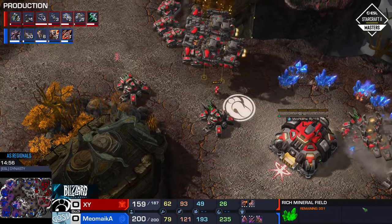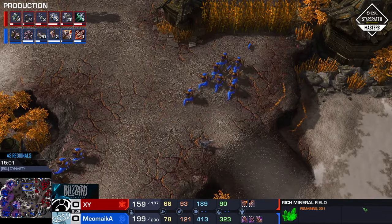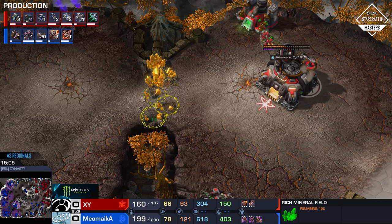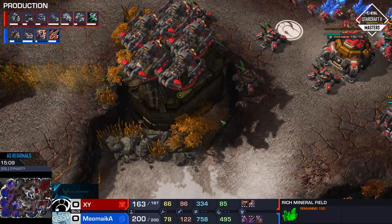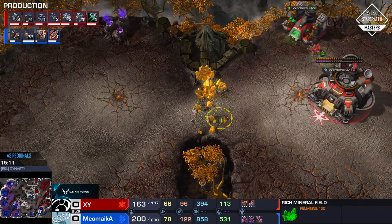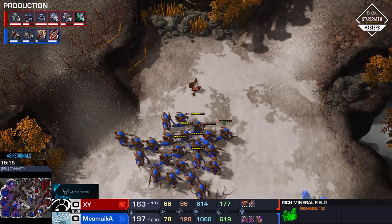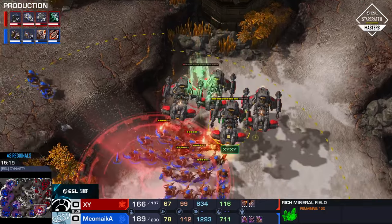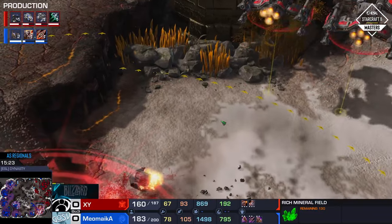Meomica is doing this weird thing where he's denying the gold-base mining, and it's actually making it harder for him to attack, because you can see right there — those minerals are very close to mining out. And XY would almost do Meomica a favor by mining them out, but I think XY has decided to stop doing so. Here we go again though — BCs, oh my God, just barely escaping. No, that was too ambitious on that one for certain.